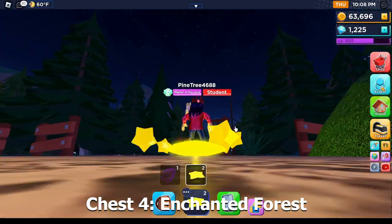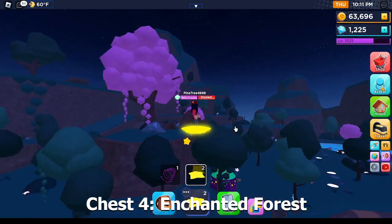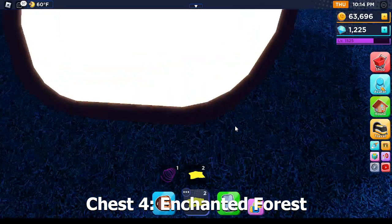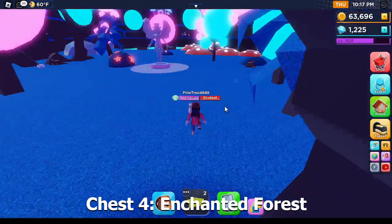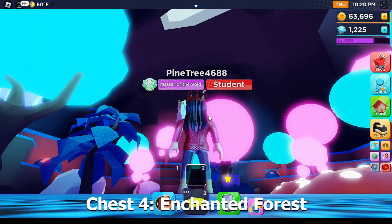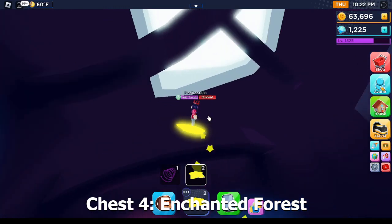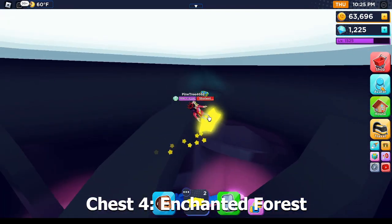Now the next chest is located in the enchanted forest. You have to go up to this tree at night and through this little white area here — you can't access this during the day. Once you get inside, the chest is actually located above you, so you are going to need a flying device in order to get up to it. You fly up to the top and it's right on top of this top branch. You'll find the chest.